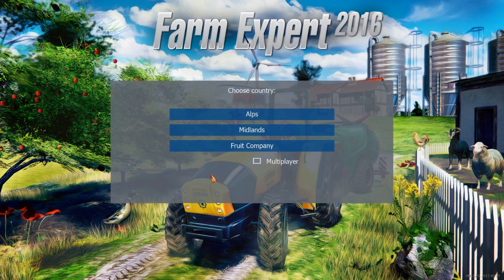Once you've finished your tutorial or career mode, you come to this screen and choose a country. You can choose the Alps, which I assume is a European-based map; Midlands, which I'd assume is a USA map; and Fruit Company, which is the DLC I paid for. This day-one DLC situation makes me a bit suspicious. Usually DLC is ready by release date but isn't integrated right into the menu. Short story — I paid for it, let's go there.